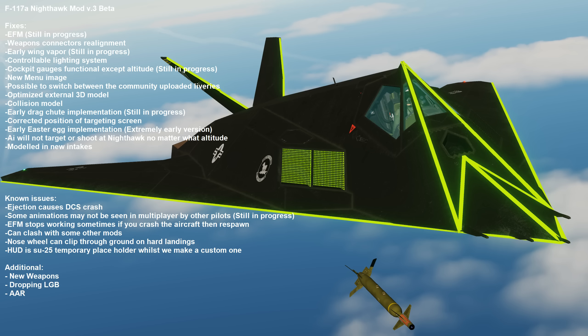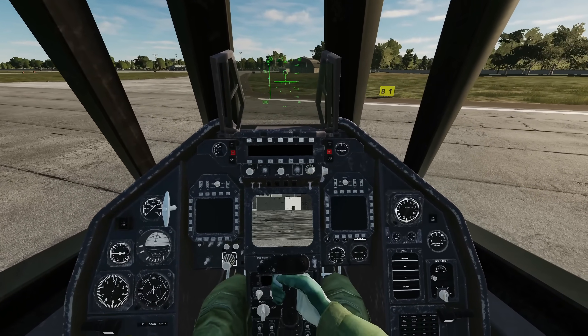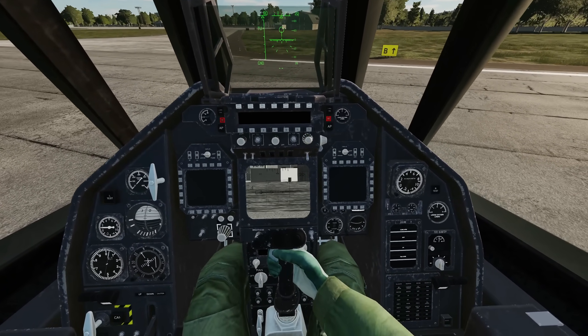Corrected position of targeting screen. Press 7 for air-to-ground mode, O for the flare of the T-pod. Boom! And you can see we've got it in the centre now.